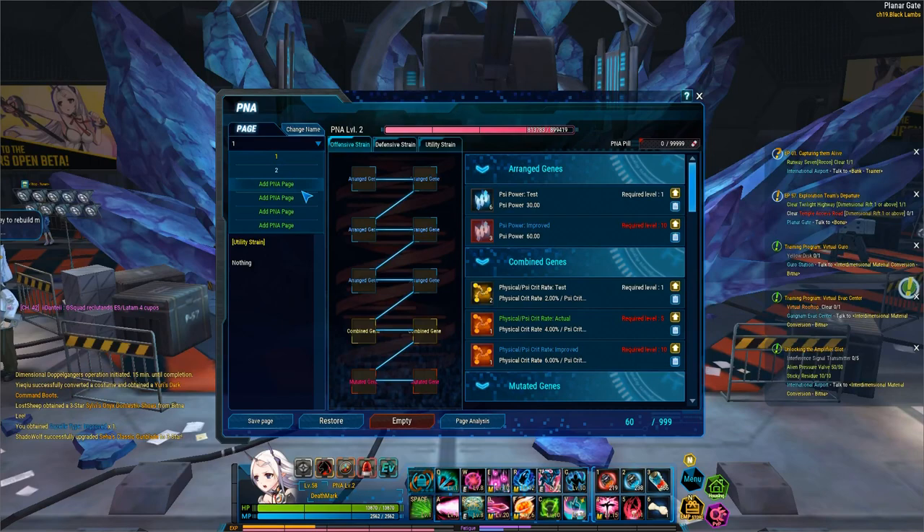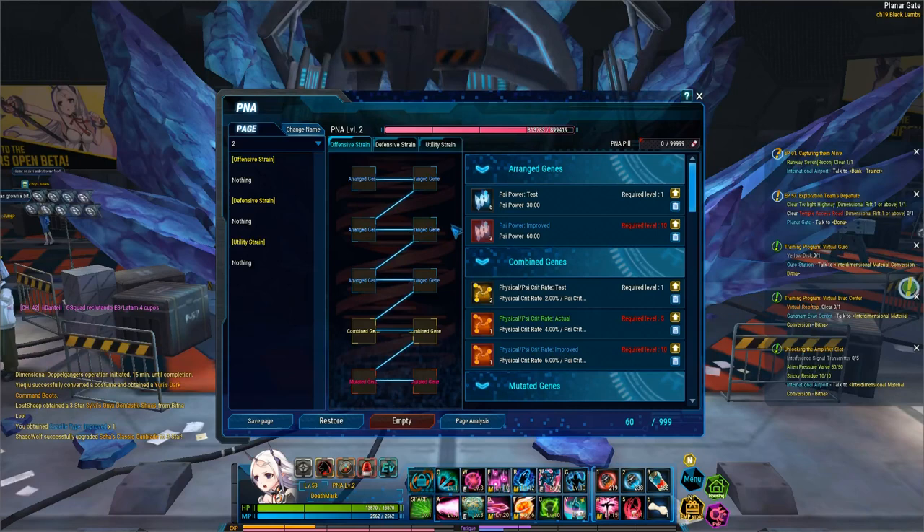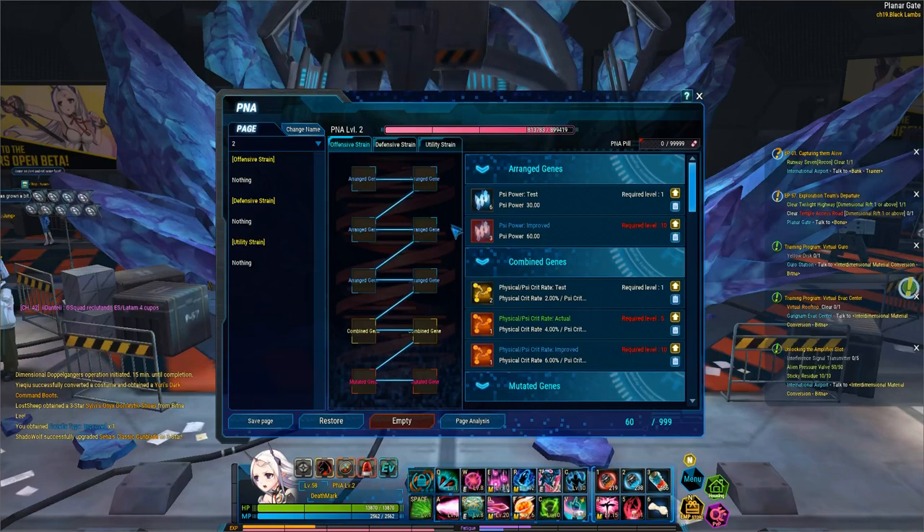If you want to add more than one PNA page, you're going to end up spending 500k credits to unlock one, but you're not going to have to pay for the genes again. So unlocking new pages, you'll have all the unlocked genes already.